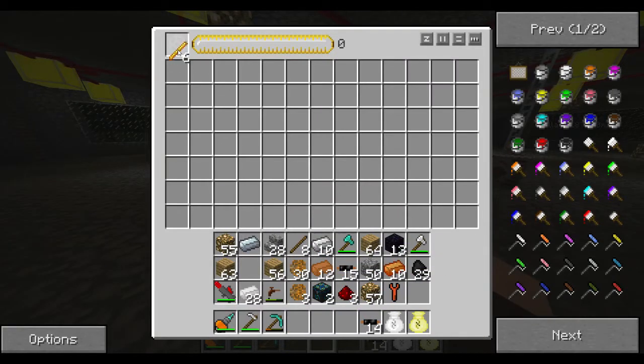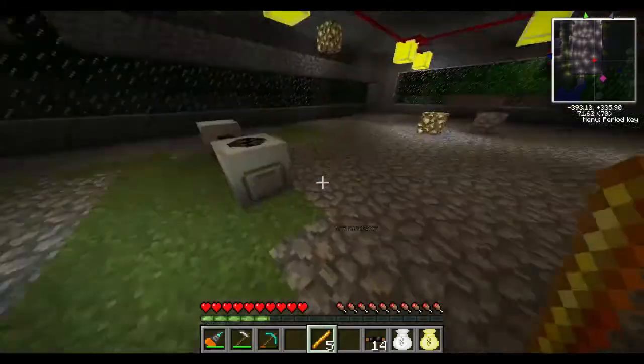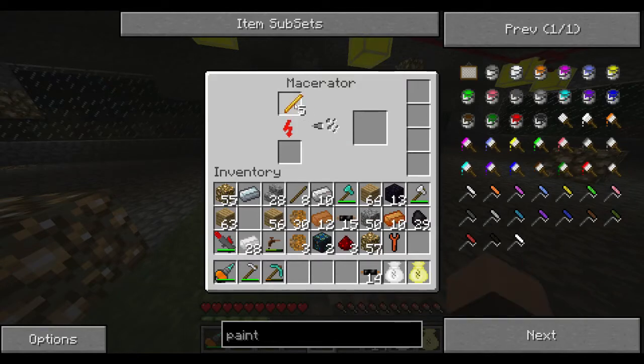So now at this point we've got a working macerator. We put one blaze rod in the energy condenser and five more in the macerator. This will very slowly start macerating them. Now if you were watching the last video, we did this and it went much faster — that's because we had some overclockers and some storage capacity upgrades. Those are great things to have and we will show you how to build those into your loop next.